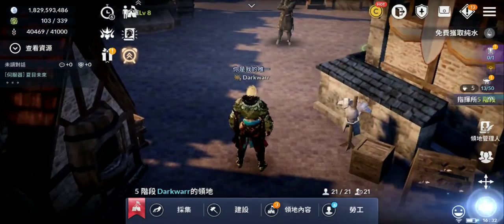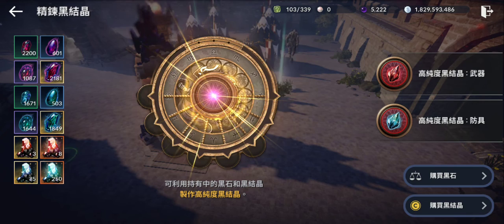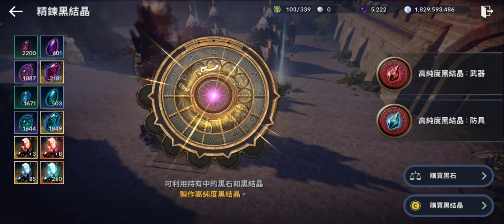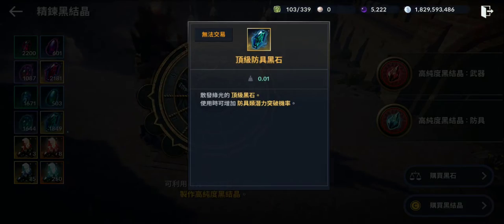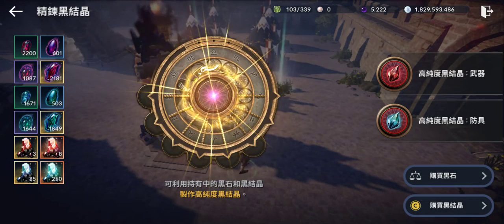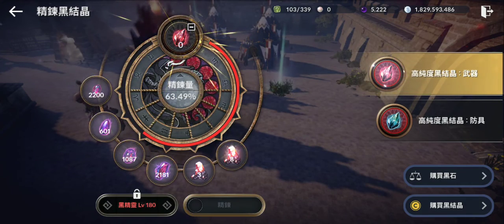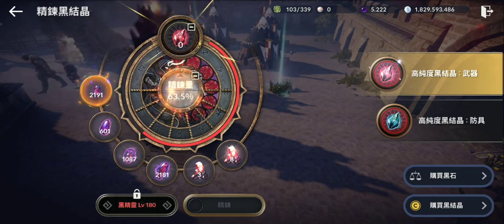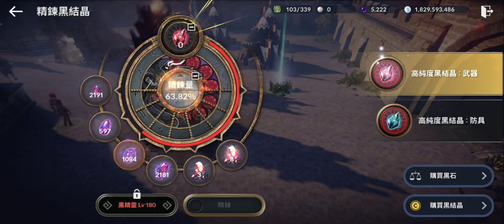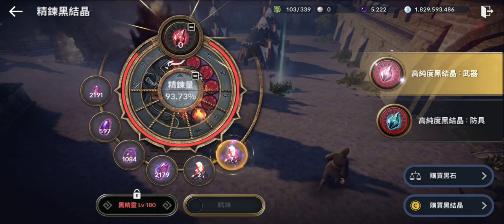Where you can get these stones is in the camp refinery, where you can craft them. They can be crafted using the previous enhancement dark energy - all the previous materials. Depending on the grade and type of material, you get more experience: this one gives 66%, this one gives more at 74%, and this one gives the highest at 93%.